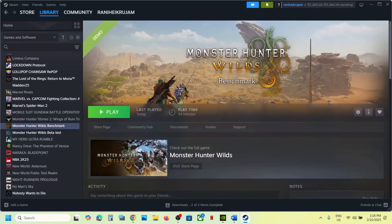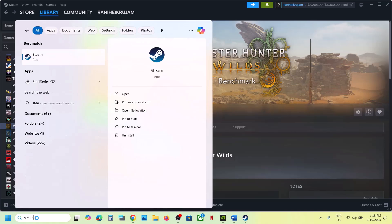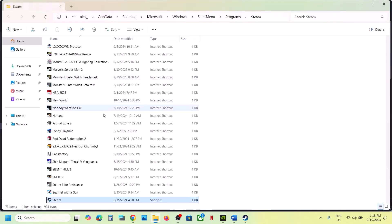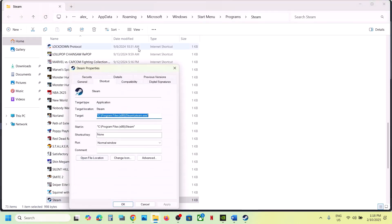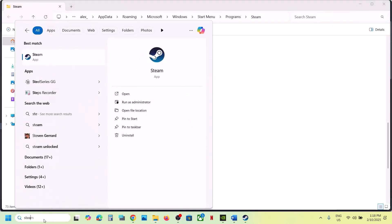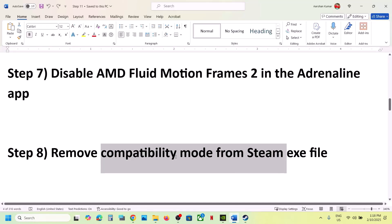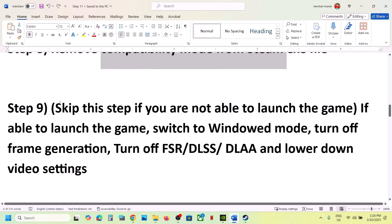The next step is to remove compatibility mode from the Steam exe. First close Steam. Then type 'Steam' in the Windows search box, right-click on Steam, go to Open File Location, right-click on Steam, and go to Properties. Go to the Compatibility tab. If 'Run this program in compatibility mode' is checked, uncheck it, hit Apply, click OK, and then launch Steam again.